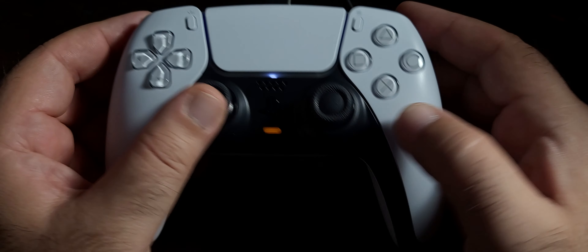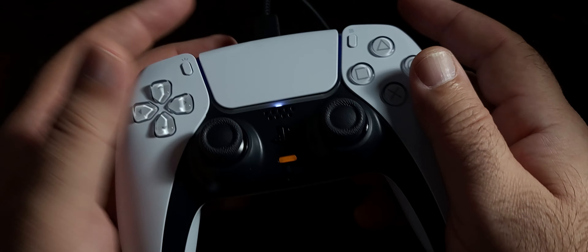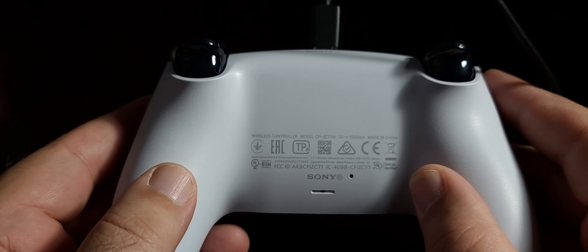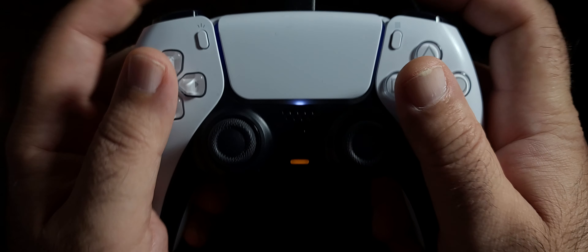One thing about the controller — it is really nice. It's not that much heavier than the PlayStation 4 controller, but it does feel fuller. It is not too big, as you can see right here. Color-wise, it's a very light gray. And as we all know, we have the X's and O's on it. This is a really fine-looking controller and the triggers feel really, really good.